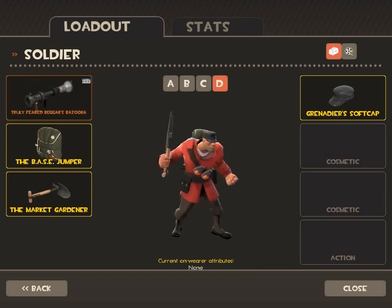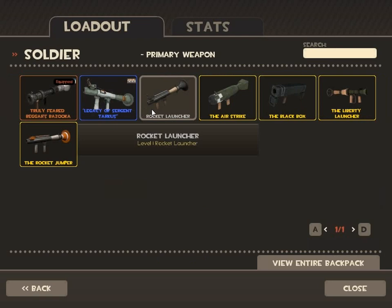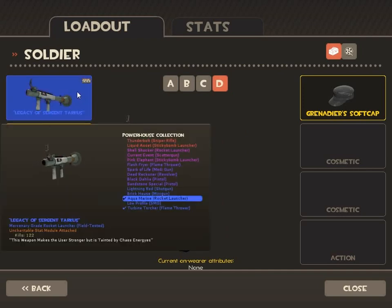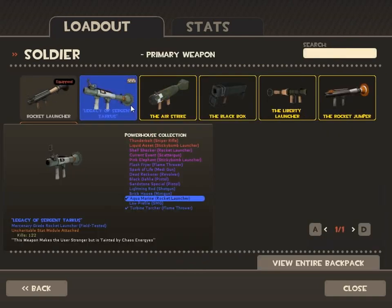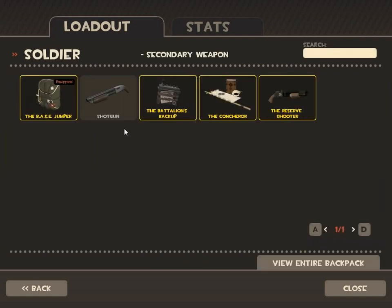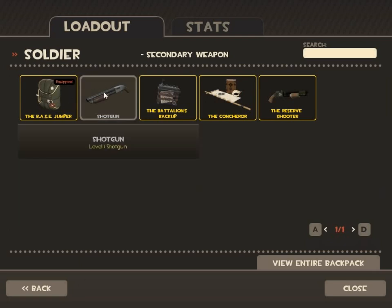On some servers there are no random crits or no bullet spread, which makes things more technical and less luck-dependent. The stock loadout is pretty good — as with the scout, the stock is one of the best weapons in my opinion. The stock rocket launcher is a solid starting point.